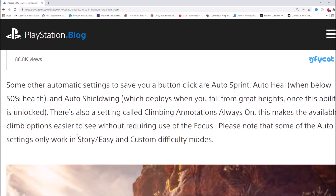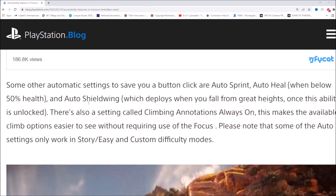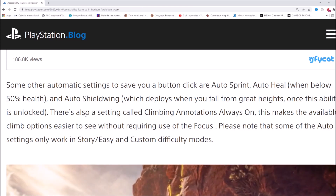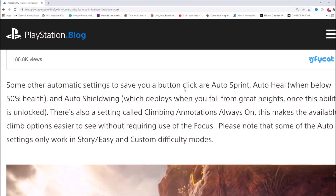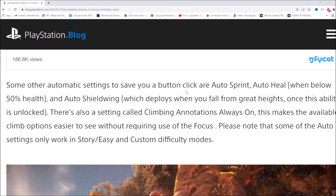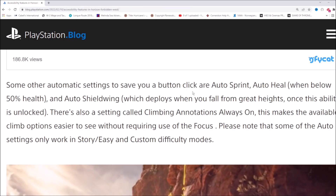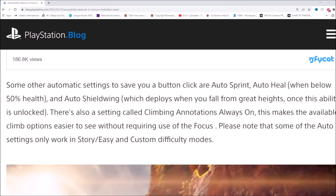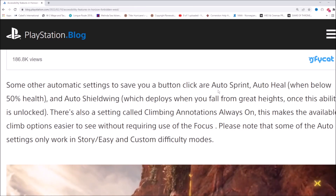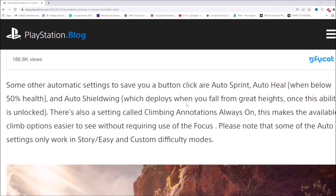Some other automatic settings that save you a button click are auto sprint, auto heal when below 50% health, and auto shield wing which deploys when you fall from great heights once that ability is unlocked. If you have trouble remembering to use medicine or potions you can turn on auto heal — or save it for a boss fight you're struggling with, since that's one less thing to manage mid-combat. Auto sprint sounds great too, especially if you get carpal tunnel from pushing down a stick to sprint.